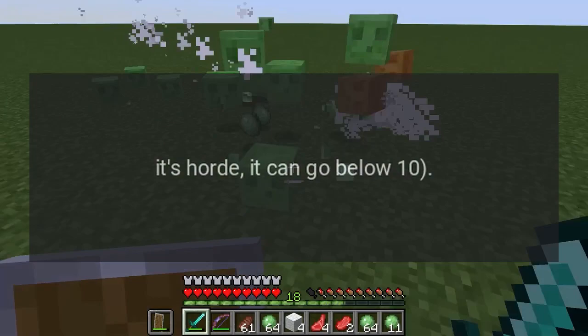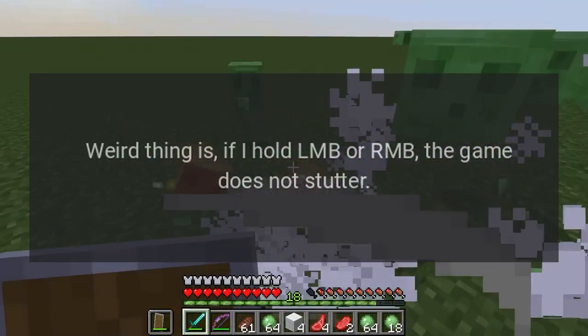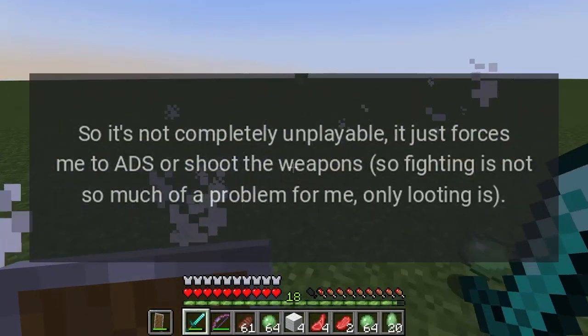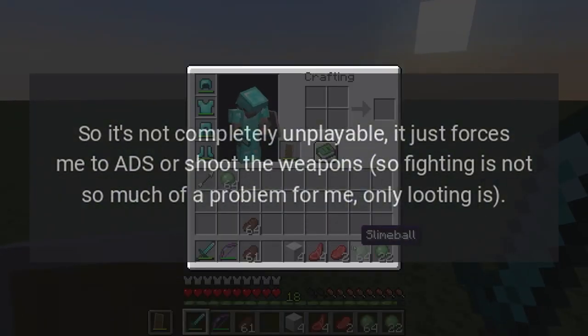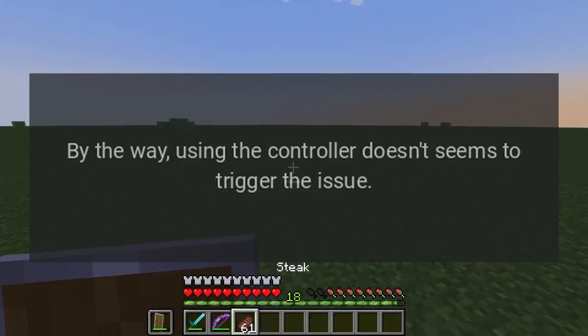Even just wandering in a forest during a horde event, it can go below 10 FPS. Strangely, if I hold LMB or RMB the game does not stutter, so it's not completely unplayable — it just forces me to ADS or shoot. Fighting is not much of a problem; only looting is. Also, using a controller doesn't seem to trigger the issue and I can play the games fine with it.